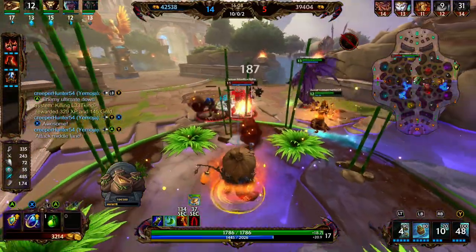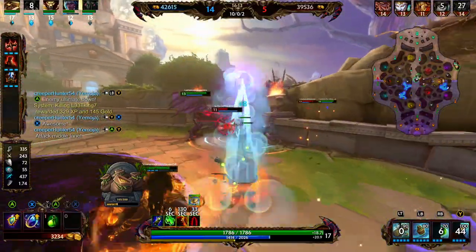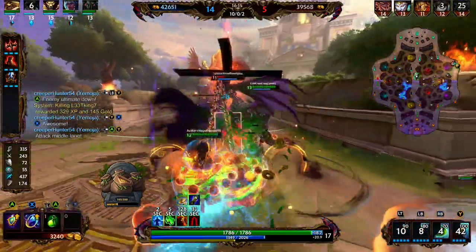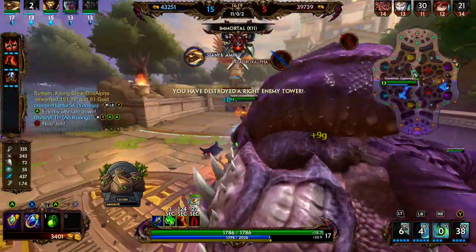We're going to turn our attention to the Ares. Throw out our taunt, we get two out of the three, throw out our one, and we're able to clean up the Ares. That was kind of a soft triple kill.